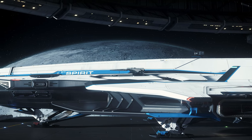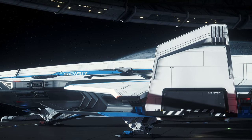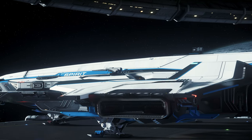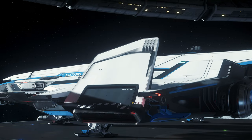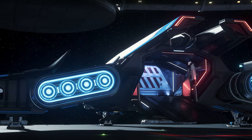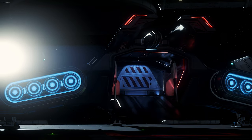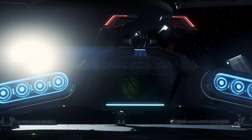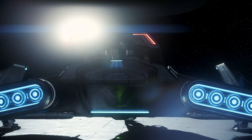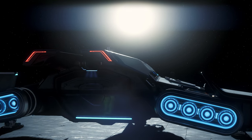Also analogous to the entire Spirit series are the foldable VTOL thrusters, which offer excellent thrust not only upwards but also to the sides. Therefore the C1 can rely on excellent thrust values. Another highlight is the ground marking projected in the rear area of the extendable ramp. This ramp offers enough space for smaller vehicles — a Dragonfly or a ROC should fit into the Spirit without any problems.